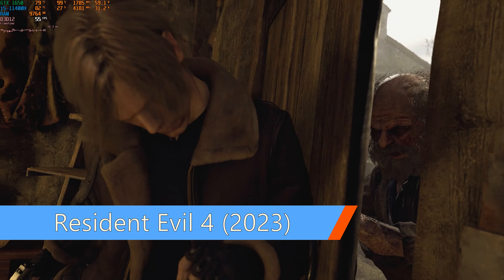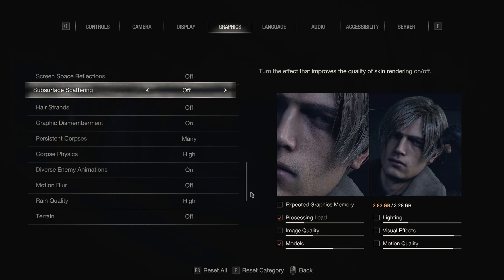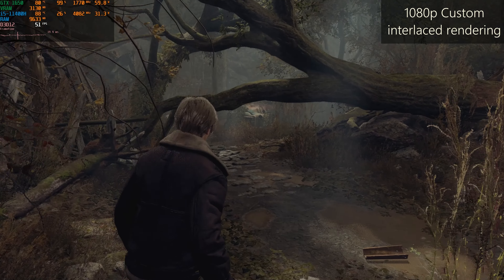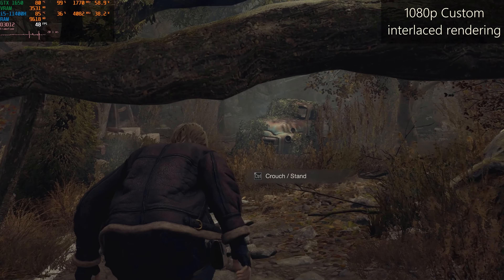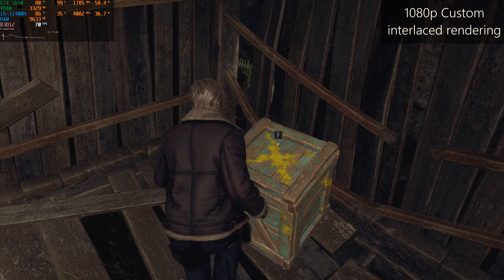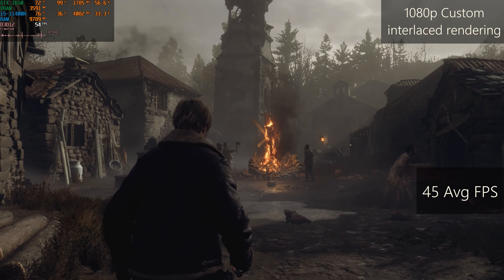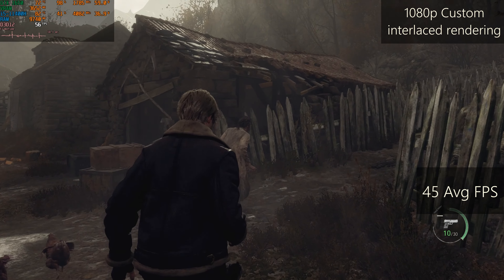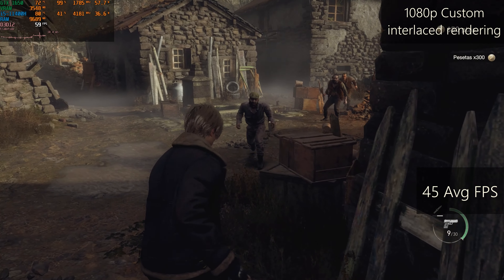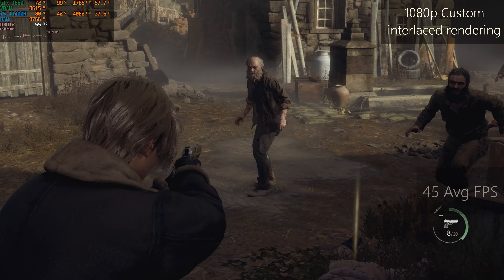Resident Evil 4 — the graphics might seem high at first, but there are a lot of compromises. If you look closer, you'll see low shadows, no volumetrics, no reflections, and no ambient occlusion. Advanced viewers might also notice interlaced rendering mode, which bumps up performance more than FSR. This game is undeservedly praised for good optimization. Having the same system requirements as Resident Evil Village, the remake runs much worse. Therefore, with my settings I can only get 45-50 FPS, which is disappointing. At least VRAM is under 4GB.